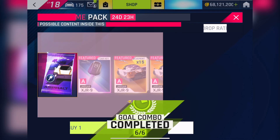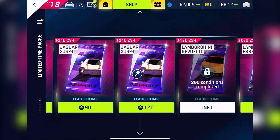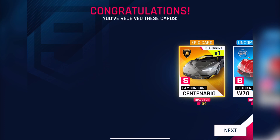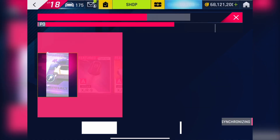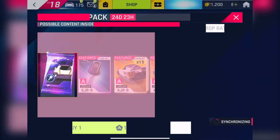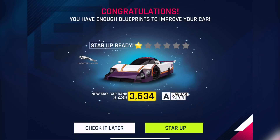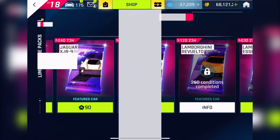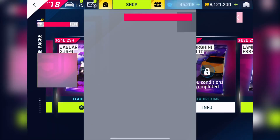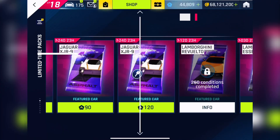I immediately ran to the store and the packs were finally unlocked. I started opening them as fast as my hands could click — that's why it's kind of hard to appreciate the pack contents in this video. After spending 12,000 tokens, the key finally appeared and the Jaguar XJR9 was finally mine. Since I was close to getting the fourth star, I decided to spend 900 more tokens for a few extra blueprints. I've calculated I'll reach four stars before the special event ends, so it's an absolute win for me.